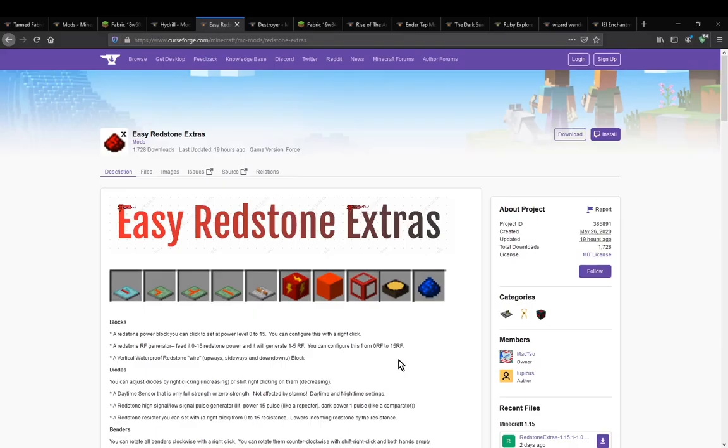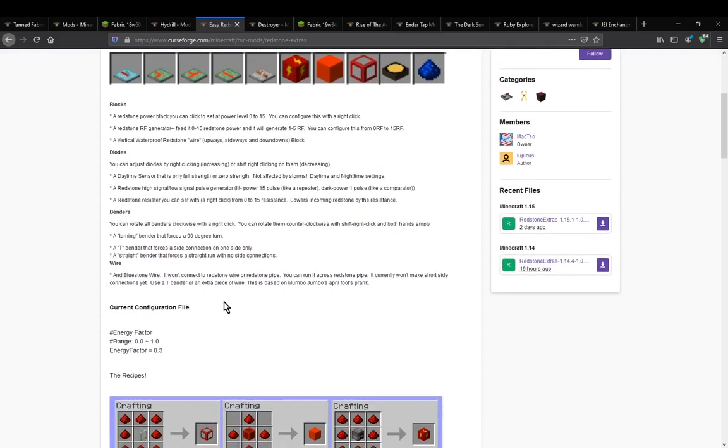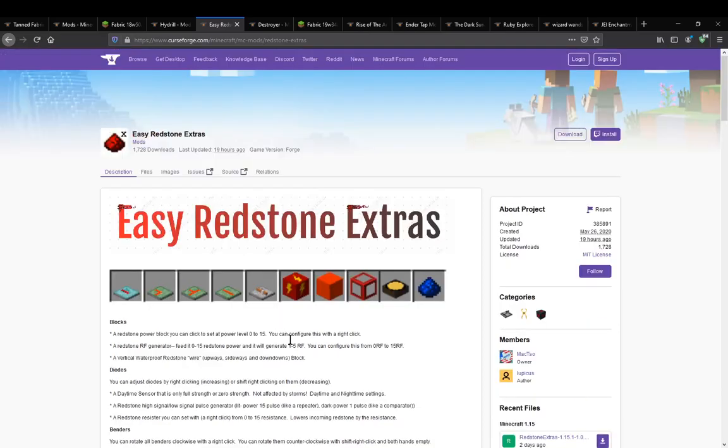Hello everyone, welcome to another whatever view, this time on Easy Redstone Extras — a mod that simply adds in a bunch of different redstone related things, from a few blocks to some diodes.